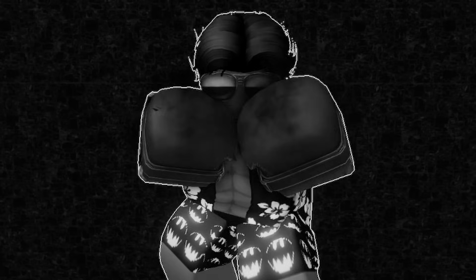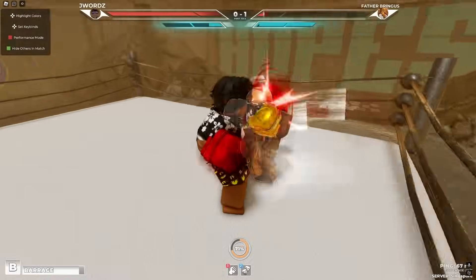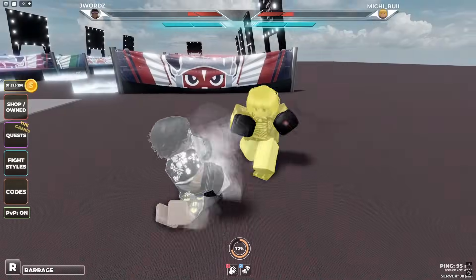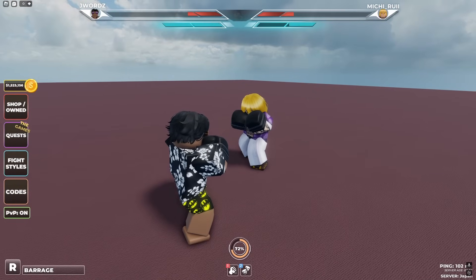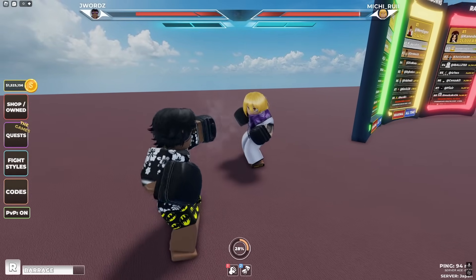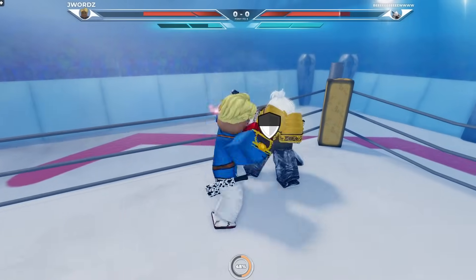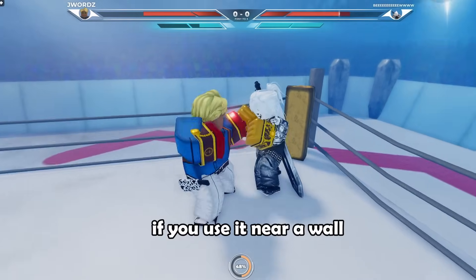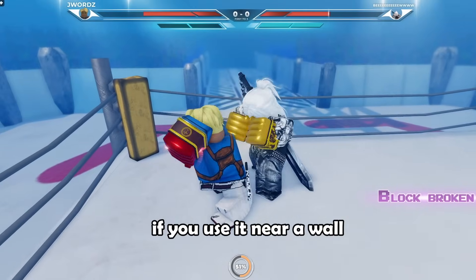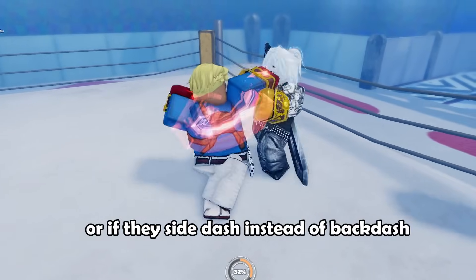But for shotgun, that is not the case. The main thing about shotgun is, of course, his shotgun — which, I kid you not, is not even reliable. If he throws it during a perfect dodge, the opponent can just dash away from it. If you throw it during an M1 string, the opponent can just spam backdash to escape. Against a person who knows this, I doubt you'd land a single barrage. The only real way to land it is near a wall, so the opponent cannot escape, or if they side dash.